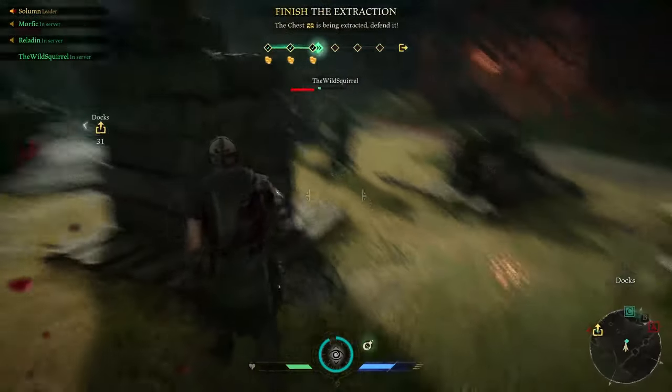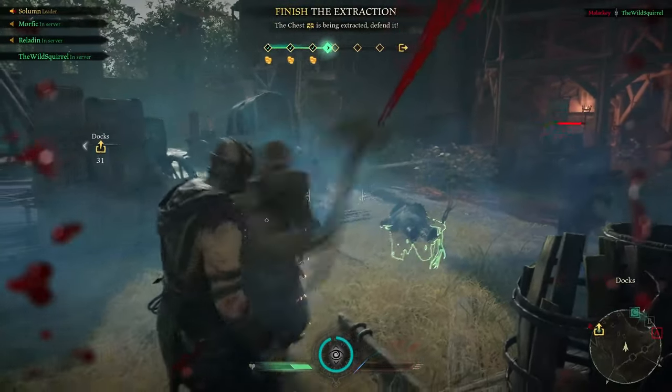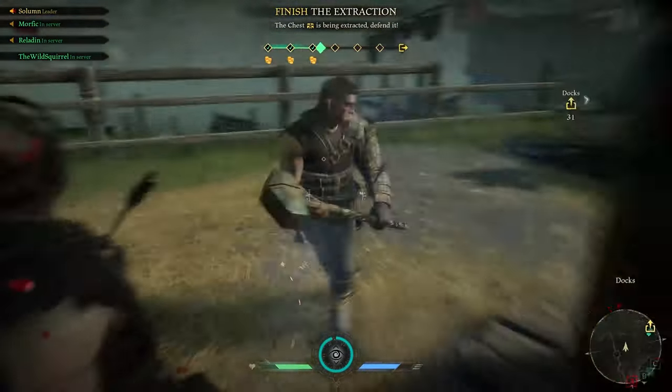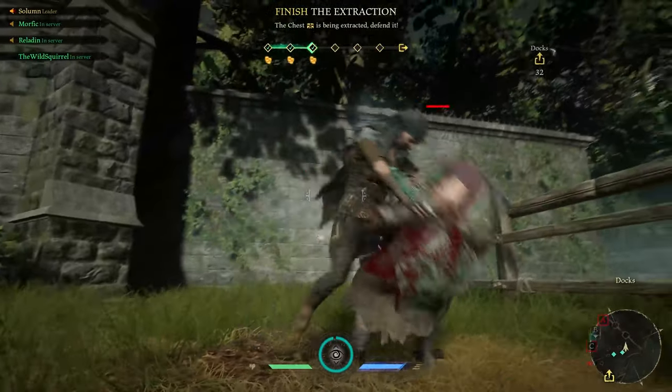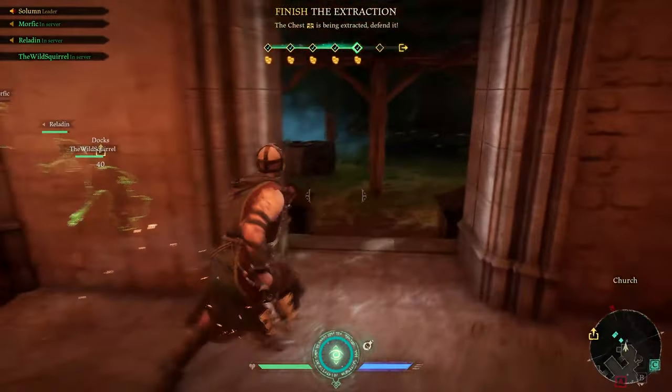No one can take two of Took's right clicks in the chest. So if you land a perfect parry then right click, right click, anyone in the game is dead with no way to escape because they're staggered the whole time. It's a powerful combo, but you have to get the perfect parry off — and if you don't, you're dead in the water.